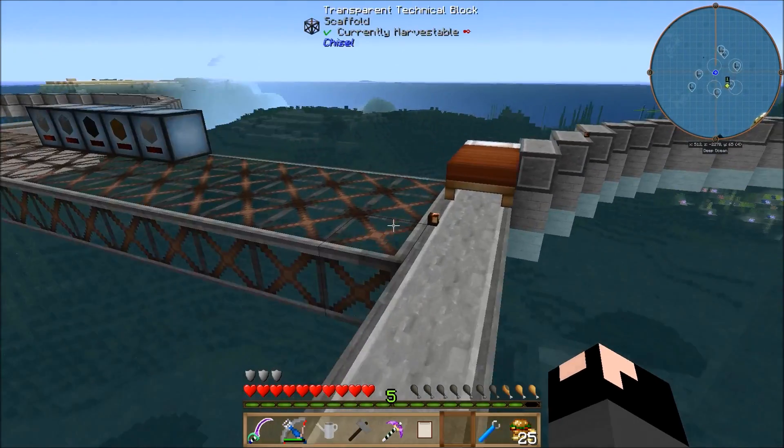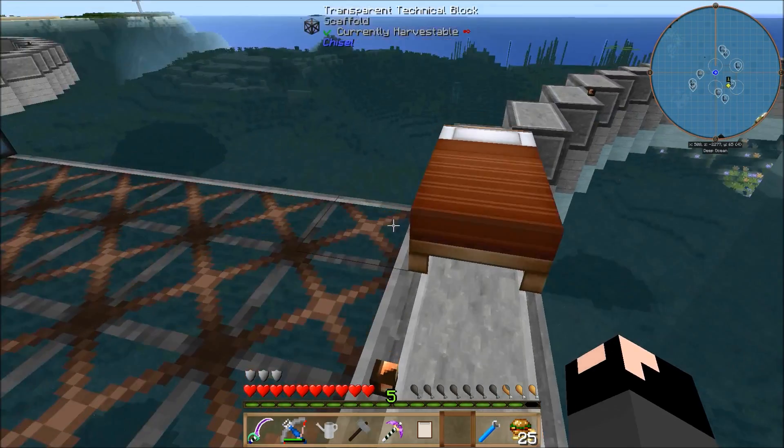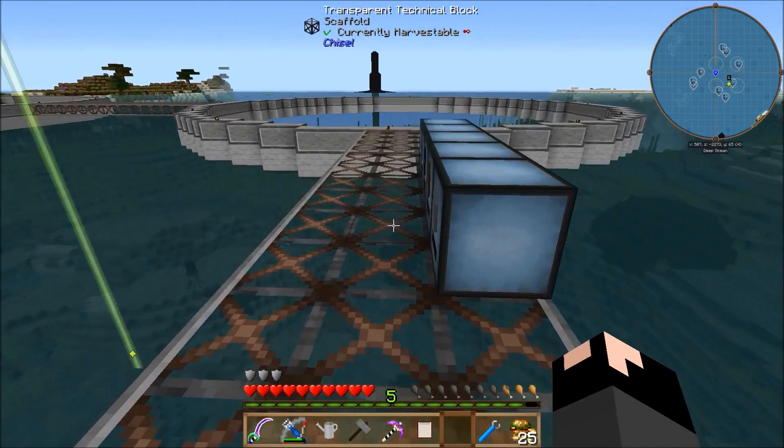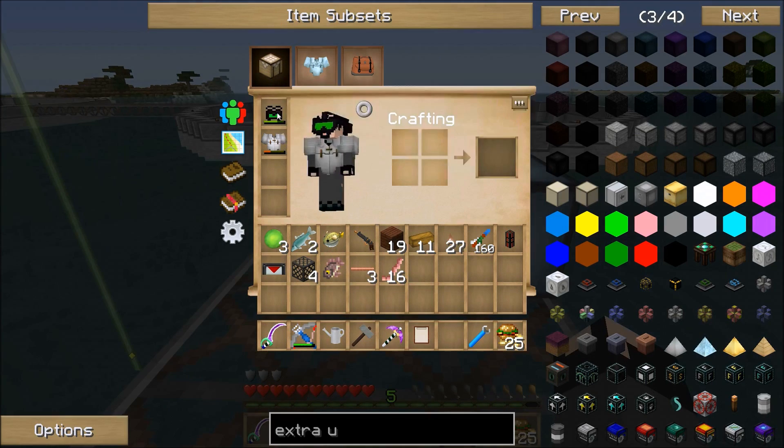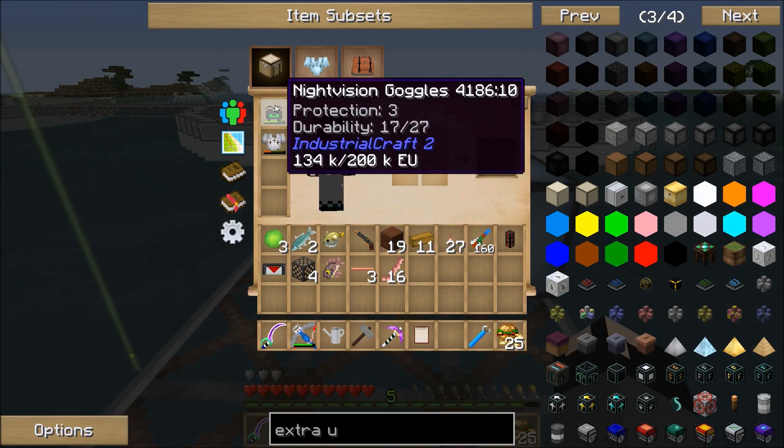I've had to do sidetrack stuff. Mostly I've been waiting for puffer fish from my fish traps so I can make water breathing potions. I do have night vision goggles, but they require power to use, so I can refill them with power and everything will be okay.